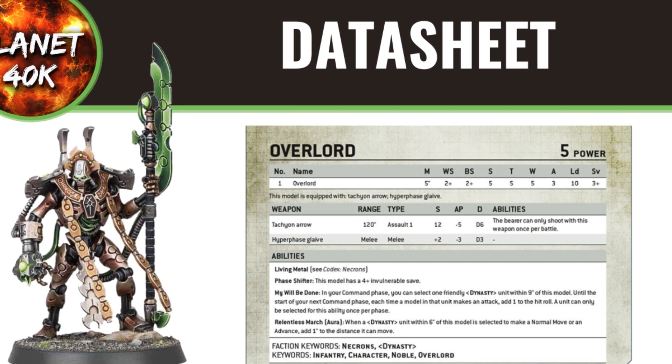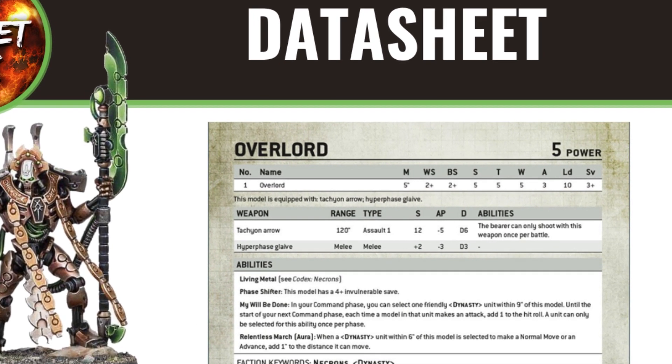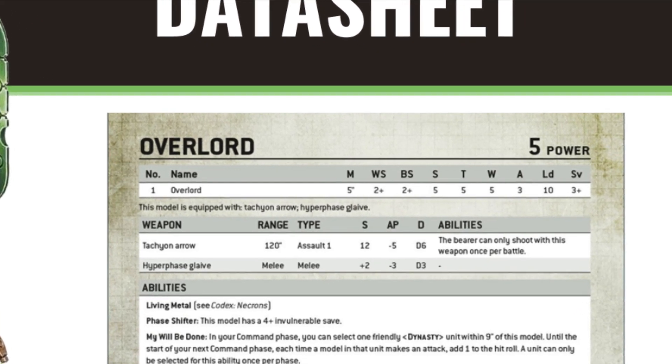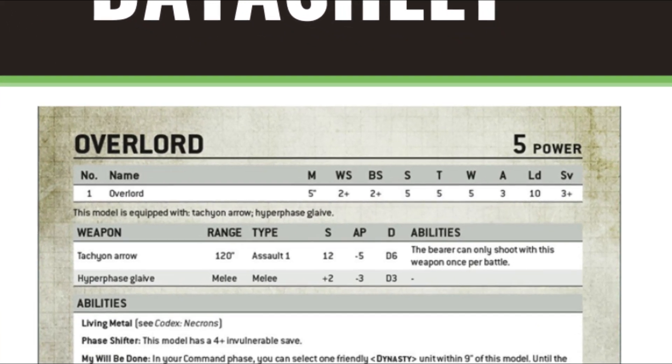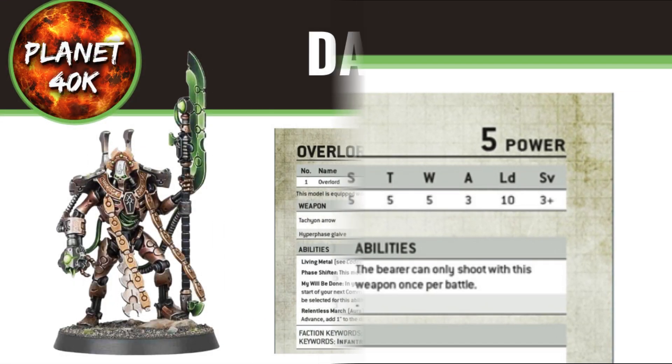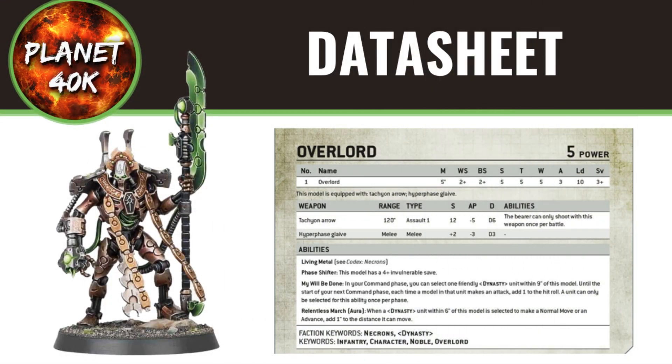Quickly running through his stat line: Movement 5, Weapon Skill 2, Ballistic Skill 2, Strength 5, Toughness 5, Wounds 5, Attacks 3, Leadership 10 and a 3+ save. All of these stats go unchanged from the previous edition, however his abilities have taken a few changes.